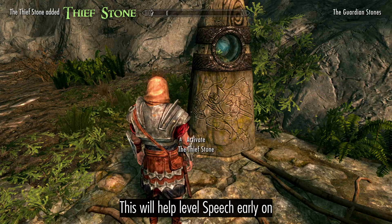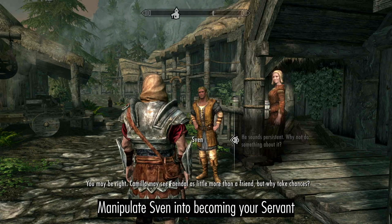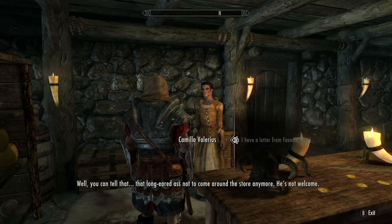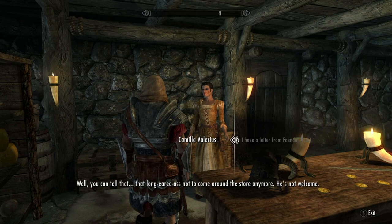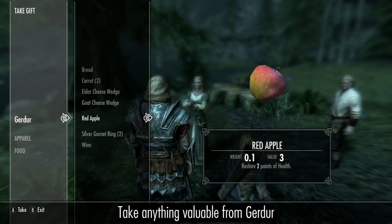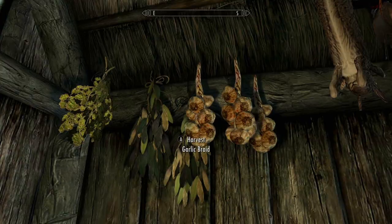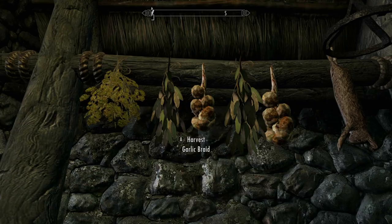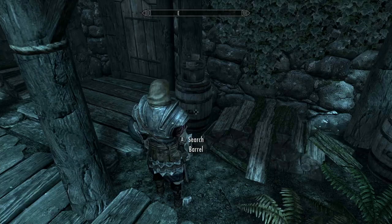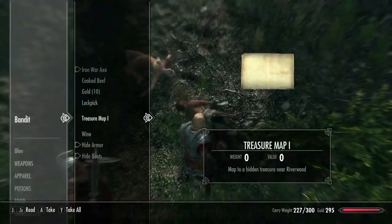Start with the Thief Stone. In Riverwood, manipulate Sven into becoming your servant. Take anything valuable from Gerda, then grab more garlic from Sven's house and the rest of the buildings in town. Search barrels for tomatoes, and harvest the cabbage, leek, and potatoes for vegetable soup.